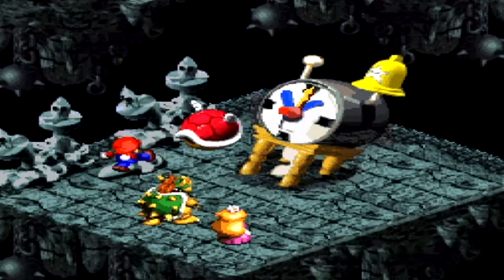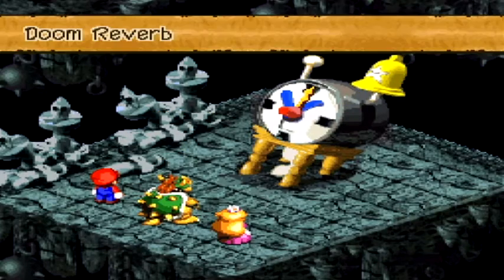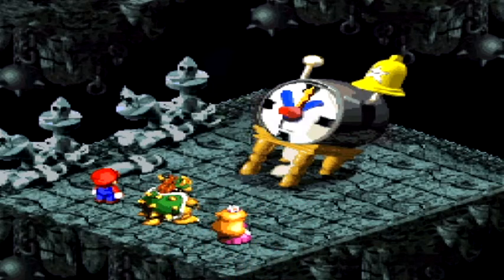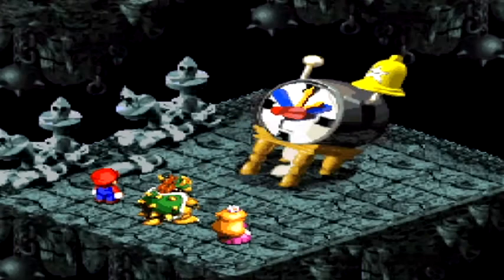I'll probably take the Lazy Shell off Peach because it's nice but it's really cheap at the same time — it makes the game not even fun. One o'clock, time to play Crystal. I don't know how that means time to play but whatever — zero damage for the win.